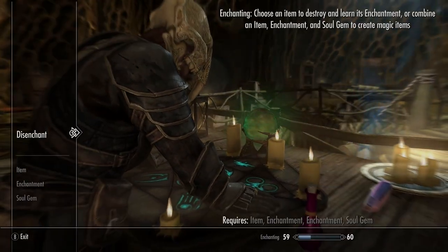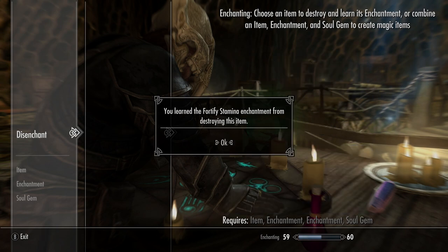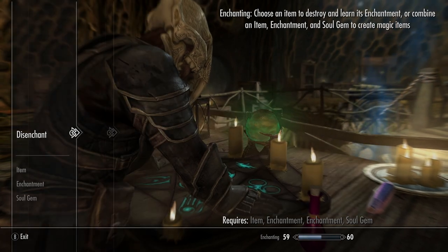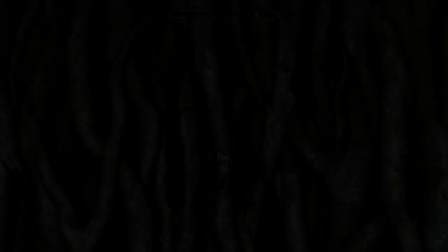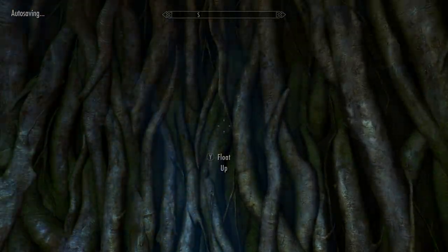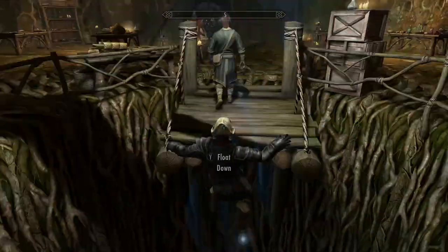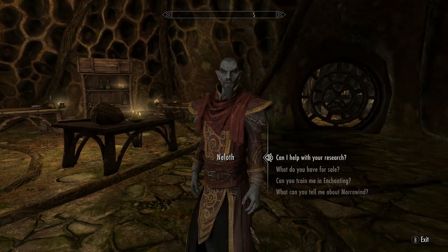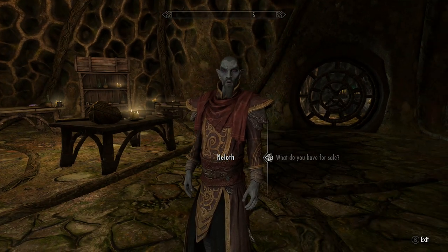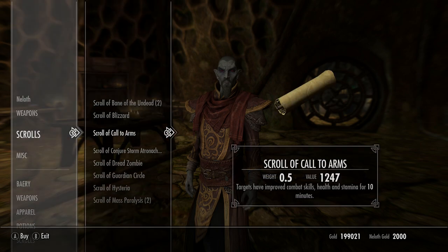I was pretty low level when doing this so I didn't get a chance to see what I could learn from them, and I'm not 100% sure you can enchant them all yourself. If he doesn't have the particular staff you want or you want to refresh his stock, leave the tower, save the game, fast-forward 12 or 24 hours and come back in. Alternatively, save and reload to see if he has anything different — this way you should be able to get the variety you want.